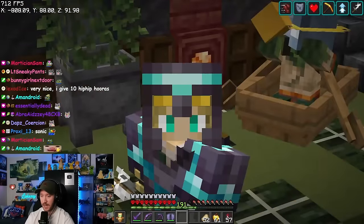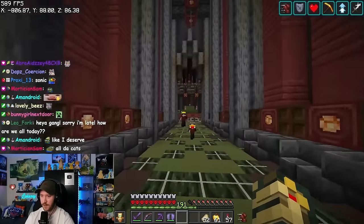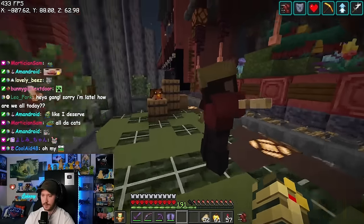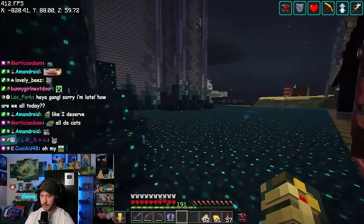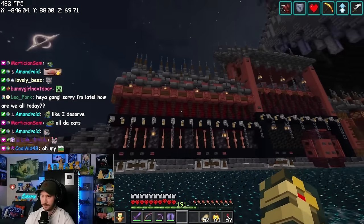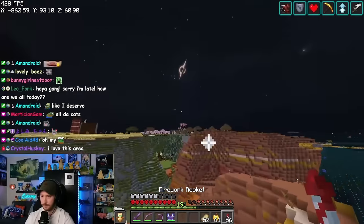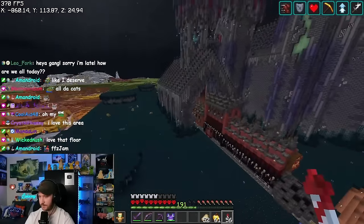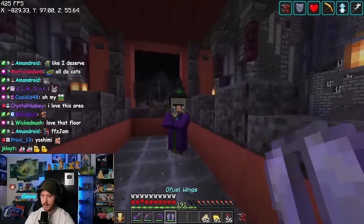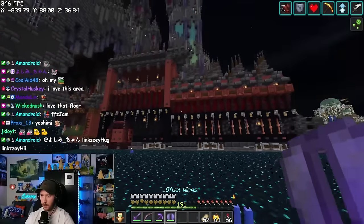On a different floor we've got a charged creeper with Amanda, surrounded by pretty much every single cat in the game. This guy is wearing a vex head — I got attacked by an evoker that was spawning non-stop vexes. Over here we have the mob train. This is supposed to be a gothic style train that we built, transporting mobs throughout our world. We have a witch who conducts this train — her name is Aussie, the crazy train.